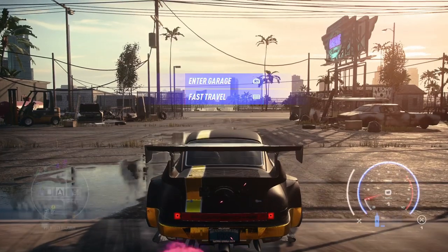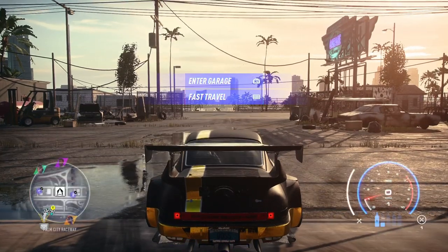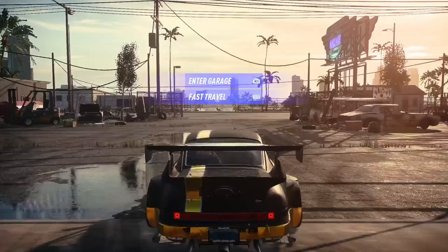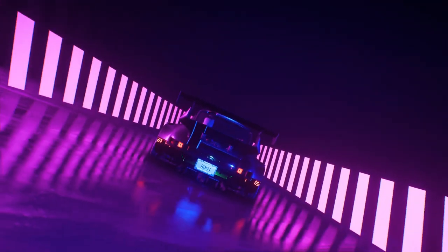So guys, that's how you do this glitch. Sometimes it will teleport you back to your garage, so you need to be careful. That can happen when you go too much in the water, or too far to the left, or if there's an obstacle on the road. That's how you do this easy money glitch. I'm now on 406k — in five minutes I gained about 300k. Thanks a lot for watching and make sure you like and subscribe.